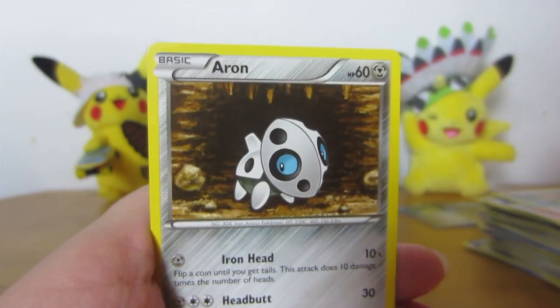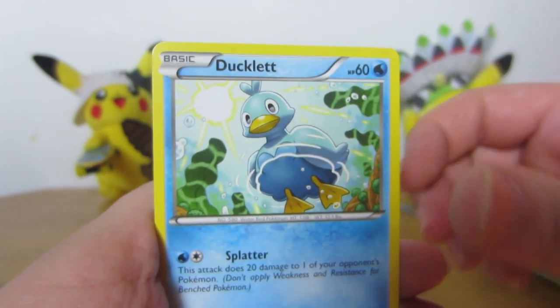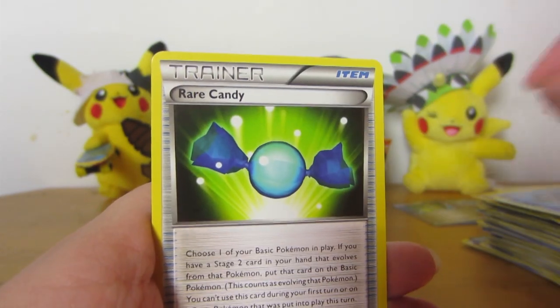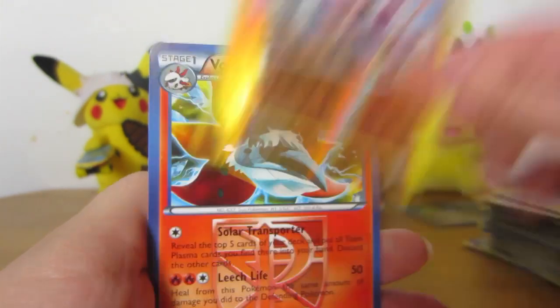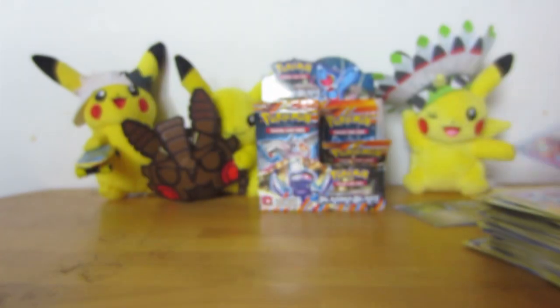Teddiursa. Aeron. Houndour. Ducklet. Surskit. Relicant. Another Rare Candy — yay. Electric — I kind of like that electric. Reverse Throw. And a Volcarona rare — that one looks cool, it's a pretty card anyway.